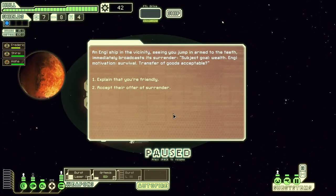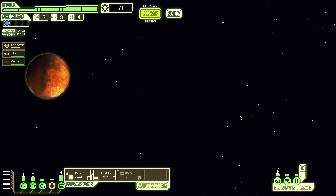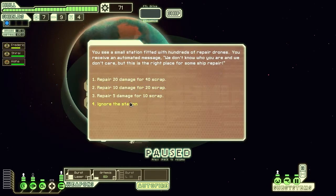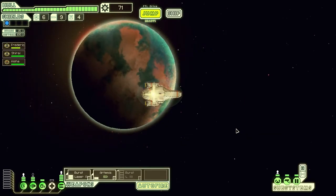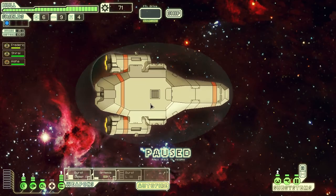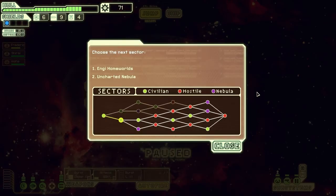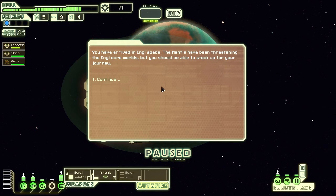We've got time to do a couple more before we have to go out of the system. We are running a bit low on fuel. We're going to accept this - actually, we're going to explain they're friendly and they'll give us some stuff for being nice to them. Thankfully it was some fuel and some scrap. Sometimes you can just find a repair station - it's a little bit cheaper than a standard place. We're going to explore the asteroid field. We lost out there, so we're going to go to the Engi homeworlds rather than their colony system.